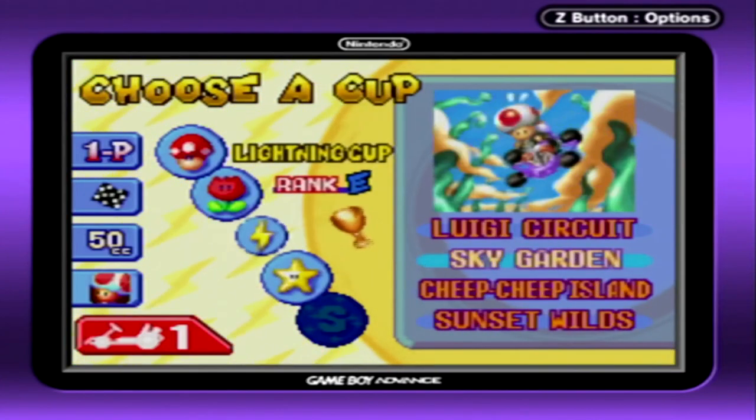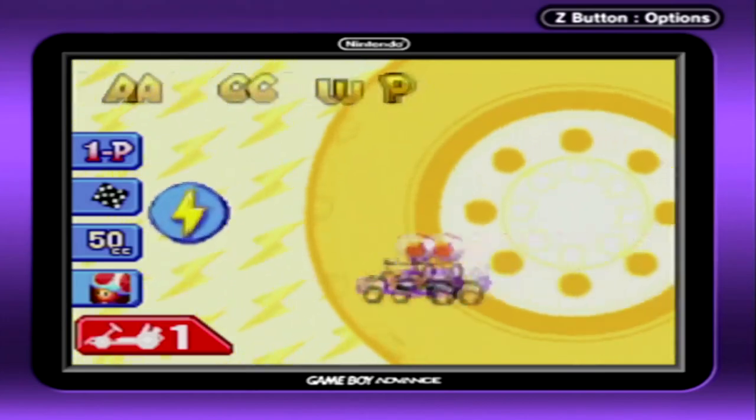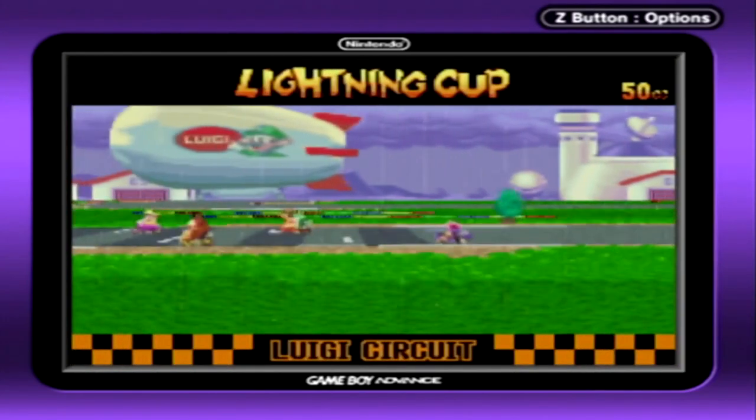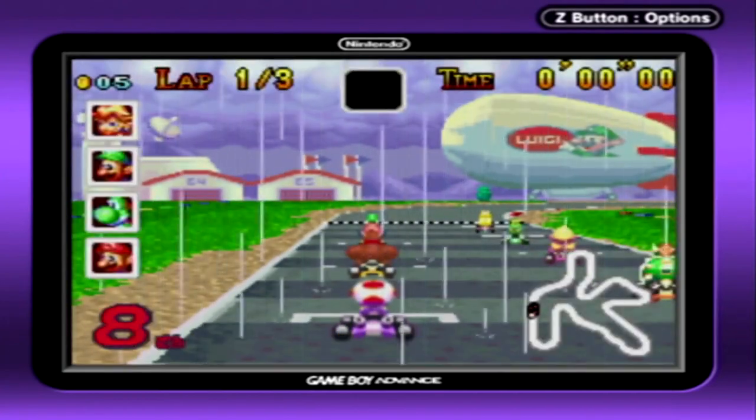Let's go for the Lightning Cup: Luigi Circuit, Sky Garden, Cheap Cheap Island, and Sunset Wilds. The good news is I got a lot of practice out of this cup because of the initial failed recordings, but that's okay. We'll do this. Hopefully this will be all good and we can continue on.